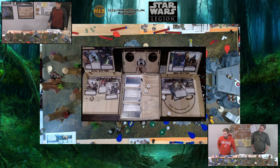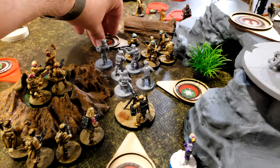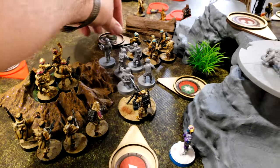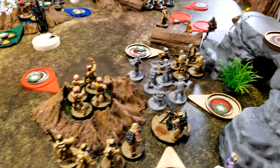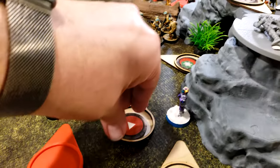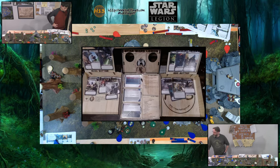Making a pass token next turn. Activating this unit of troopers — they are going to take an aim and then shoot using fire support from the machine gun, targeting Maul. Maul is going to deflect back into their face.